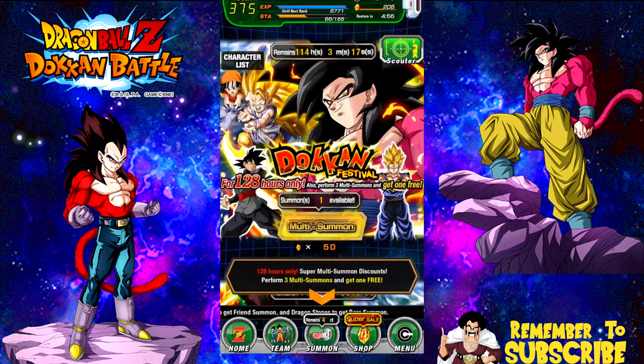Now I'm done with the Vegeta banners. Let's go ahead and jump into the Super Saiyan 4 Gokus. This is gonna be the last time I'm doing summons on this banner. I don't do summons like this all the time — I don't go this nuts. This is the two-year anniversary and there are a lot of good cards on these banners.